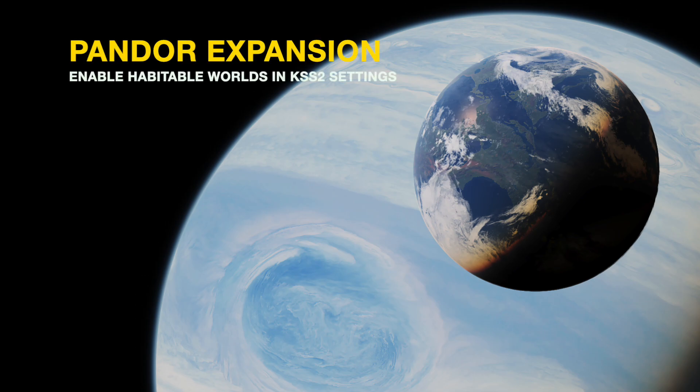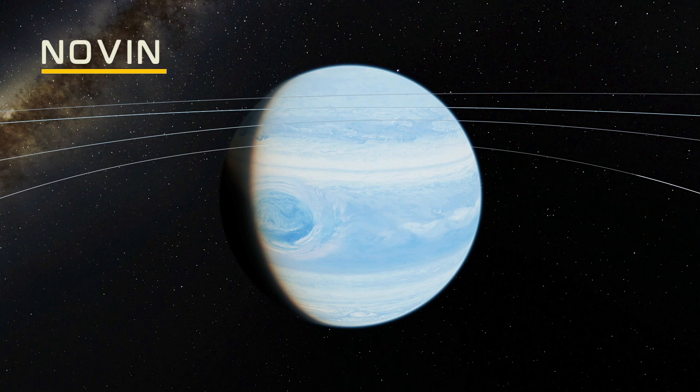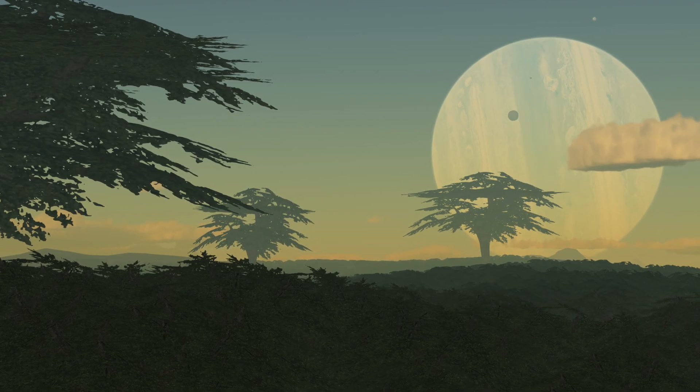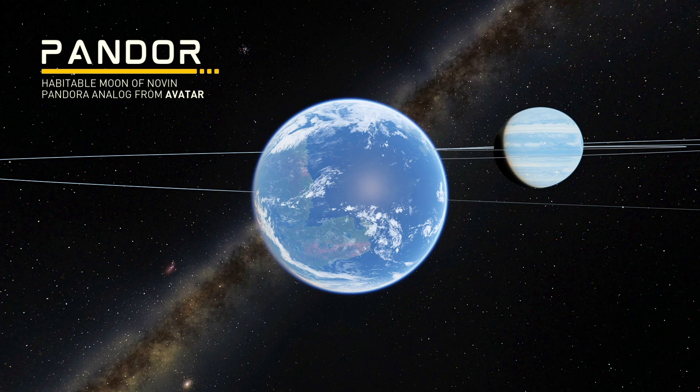There exists a mini expansion in KSS-2's settings config that allows you to access the Pandor expansion, which revamps the Novin system, giving the gas giant a new color and cloud pattern and also adds a planet called Pandor, which is a Pandora analog from James Cameron's Avatar movies. It's super awesome and has giant forests, floating mountains, and many unique biomes just like in the movies. I recommend checking that out too.